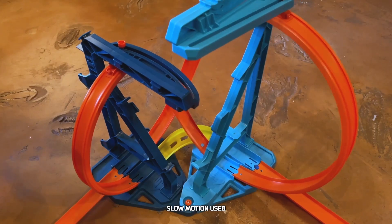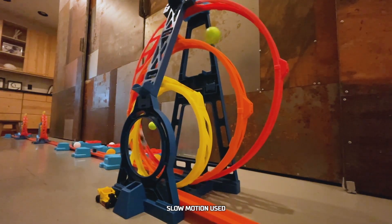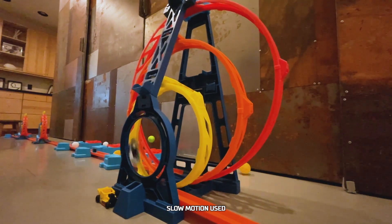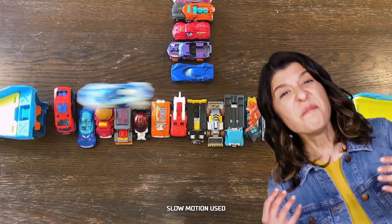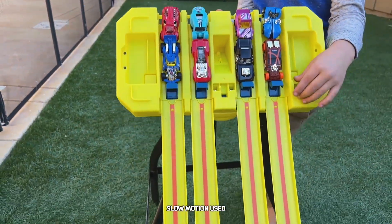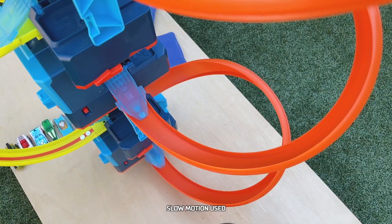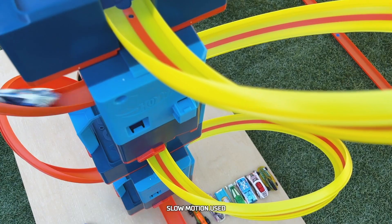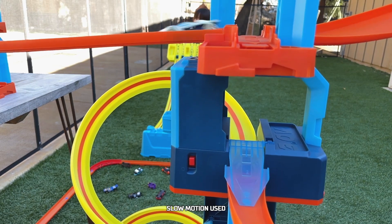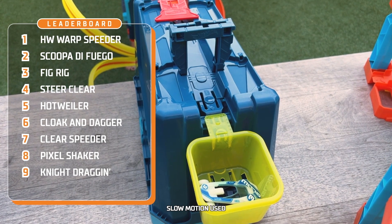We gotta see those highlights! HW Warp Speeder is nearly perfect out of the gate. It almost hit the ball in that loop but it barrels through! That jump was sick! Bear releases the cars in the avalanche and it dodges all of them! It's climbing the Tower of Power. It pops a wheel on the final climb but regains its footing and finishes the run. What an amazing run! That puts HW Warp Speeder at the top of the leaderboard!